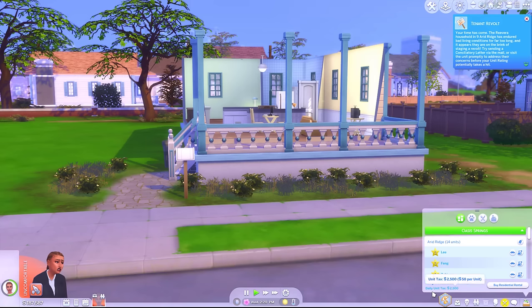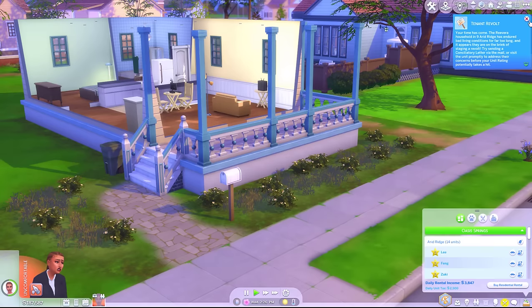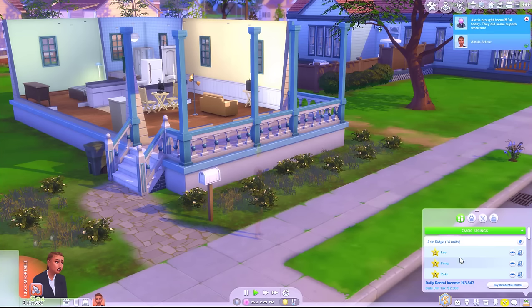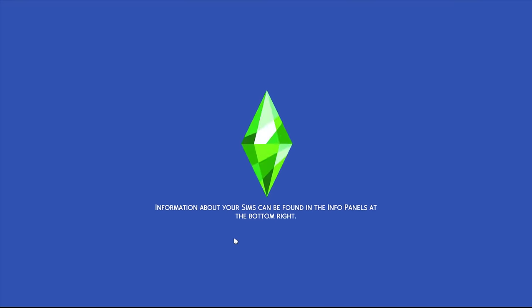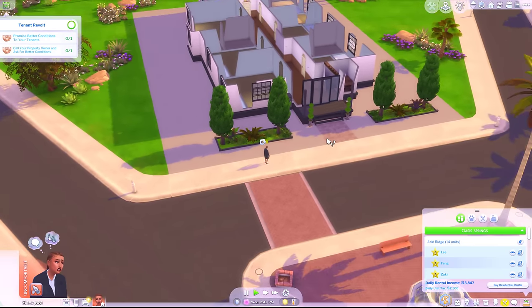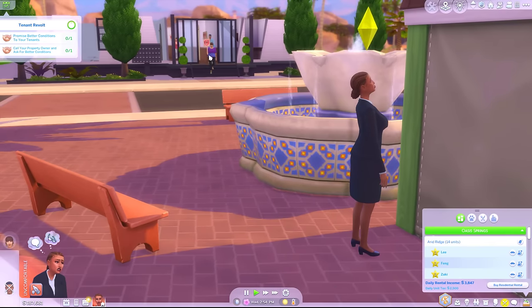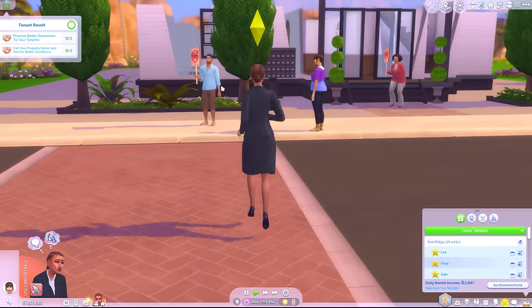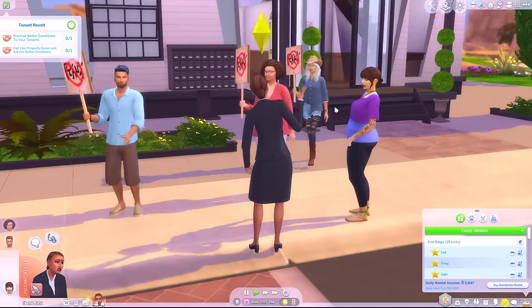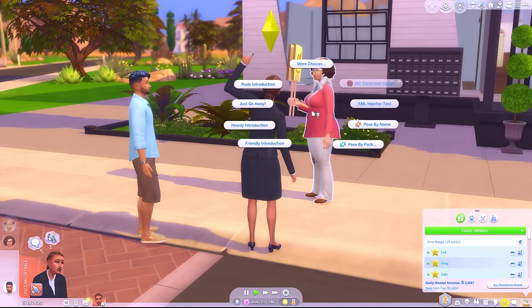We have a tenant revolt at 9 Arid Ridge! I feel like we better go deal with that. I think that's in Oasis Springs. Let's pop over and check in - we don't want a tenant revolt on day one. I'm a little bit confused by the pricing issue - maybe I'm just being daft. But in order to figure out how much money you can actually make renting 50 units, I'm just going to use the property value as a baseline since it might be some kind of glitch.